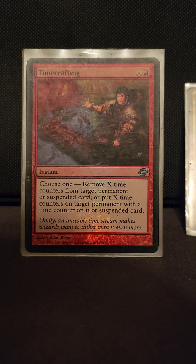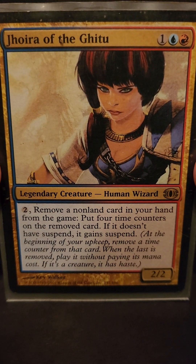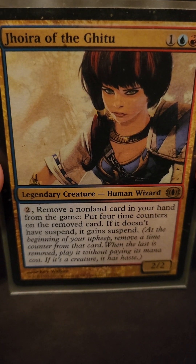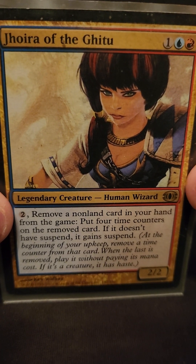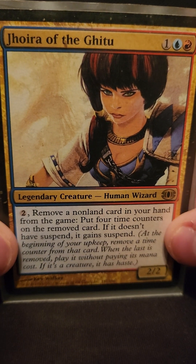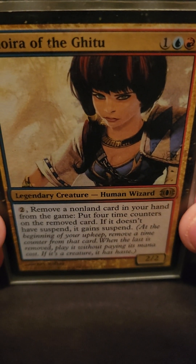What's up everybody, welcome to another David's Low Budget Deck Tech. Today we're going to do Jhoira of the Ghitu. If you guys haven't had the pleasure of playing against or with this card, she says pay two, remove a non-land permanent from your hand, put four time counters on it. Each upkeep you remove a time counter, it comes into play, and if it's a creature it comes in with haste.